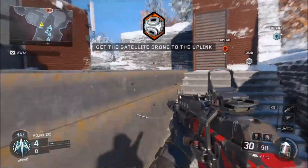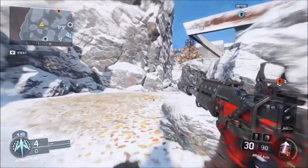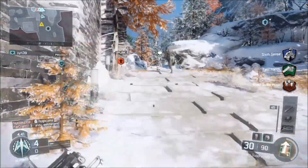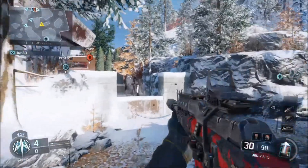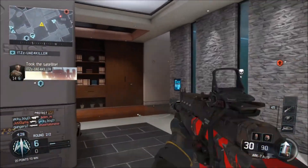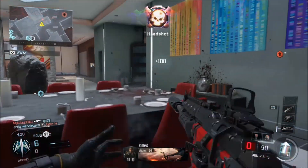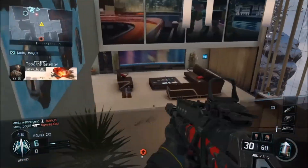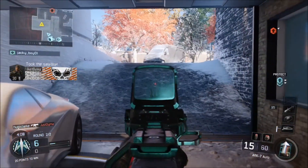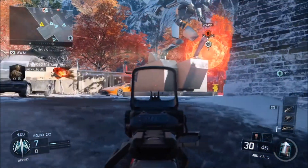Get the satellite to the uplink station. Our team has the satellite. We have satellite uplink. Grenade! We have the satellite drone. We drop the satellite drone. Smoke checked. Satellite drone threat inbound. Hostile care package overhead. Recover that satellite drone. Our team has the satellite.